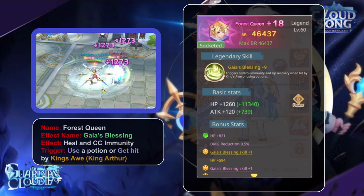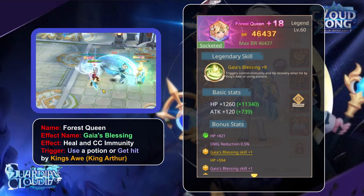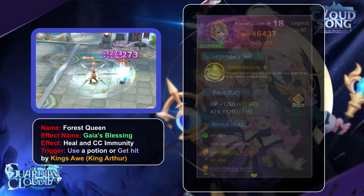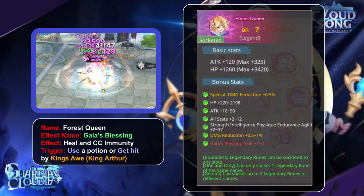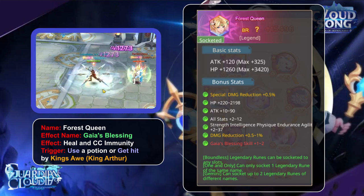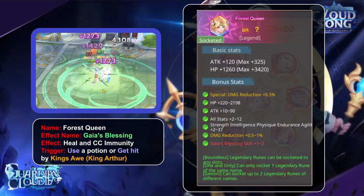Next we have the Forest Queen with the skill Gaia's Blessing. It will heal and grant crowd control immunity for a few seconds. It's triggered by using a potion or getting hit by King's Ave, which is King Arthur's rune.